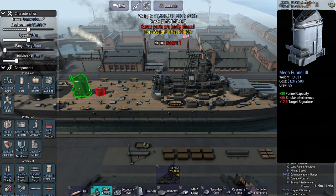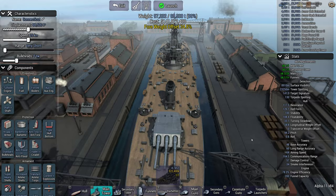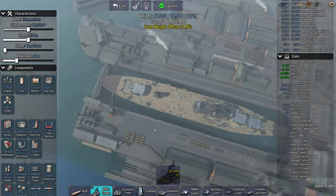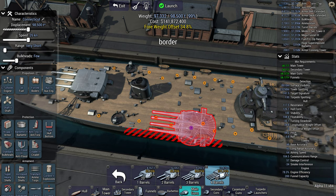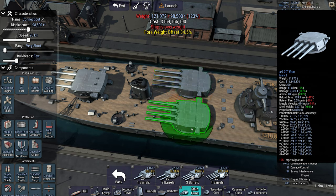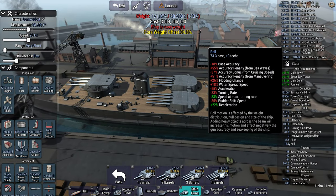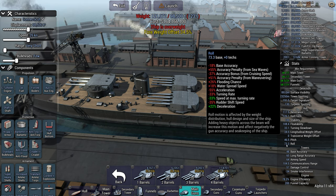Roll, on the other hand, is determined by - if you look at the ship from the front and draw a line down the middle - how much weight you have to the left or to the right, away from the centre line of the ship. The main culprit for this is side turrets. If we stick on two enormous 20-inch quad guns as side turrets, you can see that my roll has jumped way up to 73.3 - that's quite a big accuracy debuff of 18% just from the roll of the ship.